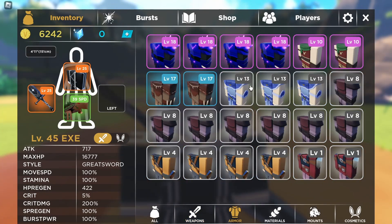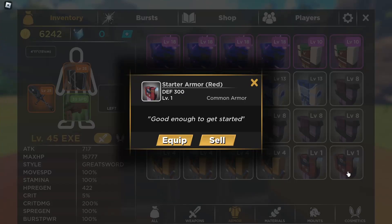So if I look at my inventory, this is the first ever armor that you will be able to get in the game. It's a level 1 common armor that has a defense of 300. The starter armor color is red, because I don't have any other colors that I like.